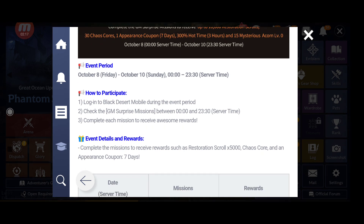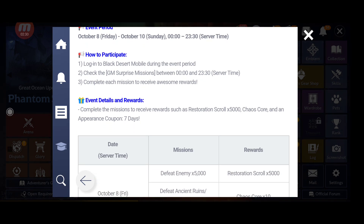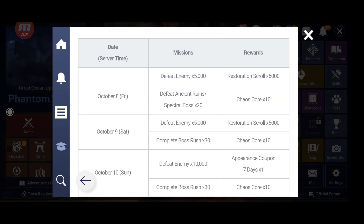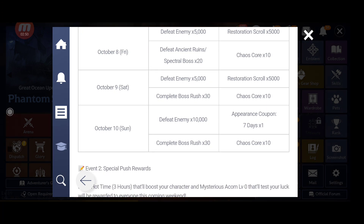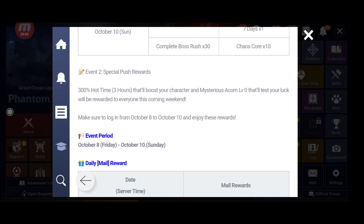To participate, log in during the event and check the GM surprise missions — you have about 11.5 hours each day to complete them. For Saturday, it's again 5,000 enemies, both rushes, 30 chaos score, and 5,000 restoration score. The last day requires defeating 10,000 enemies, completing both rushes, 30 chaos score, and you get another appearance coupon for seven days plus 10 chaos score.